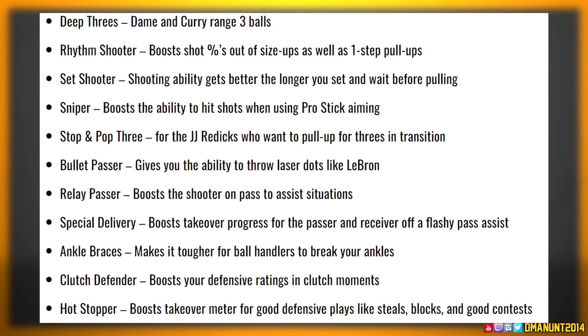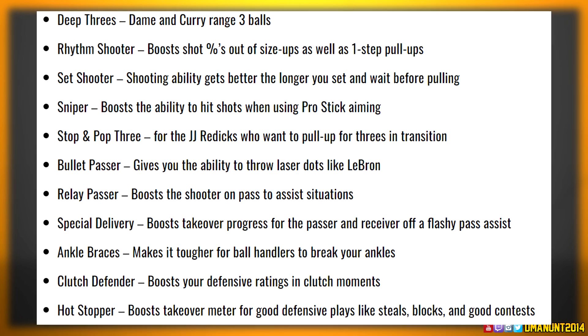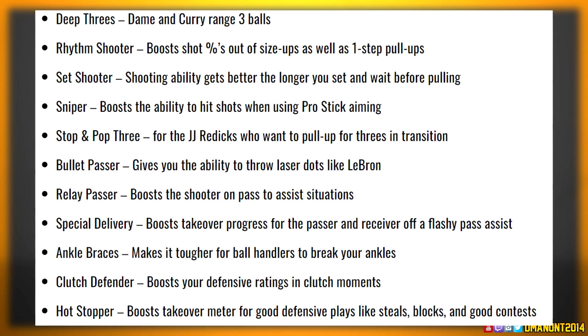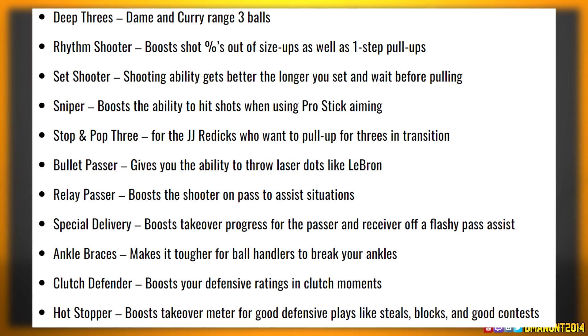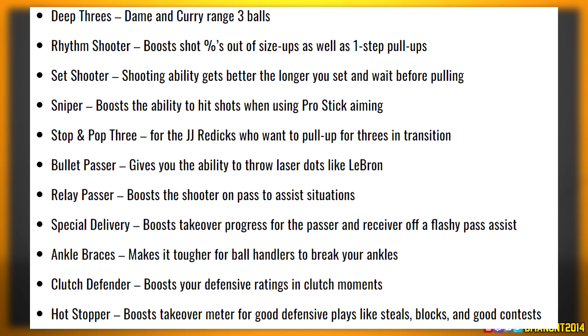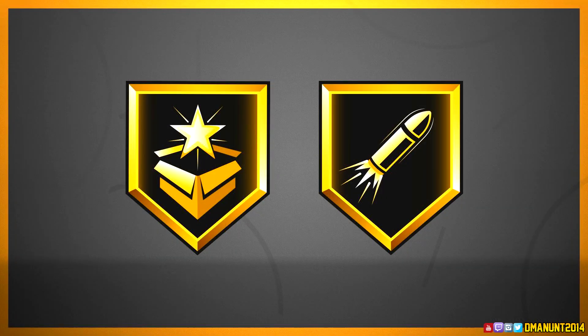Ankle Braces makes it tougher for ball handlers to break your ankles. Clutch Defender boosts your defensive ratings in clutch moments — I rock with that. There's also a badge that boosts your takeover meter for good defensive plays like steals, blocks, and good contests. I'm really liking some of these badges — you're going to be able to create the type of player you want.